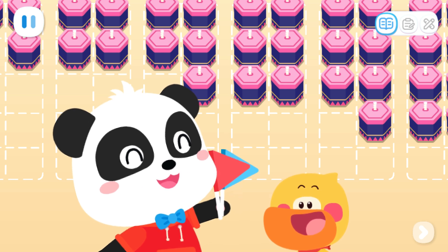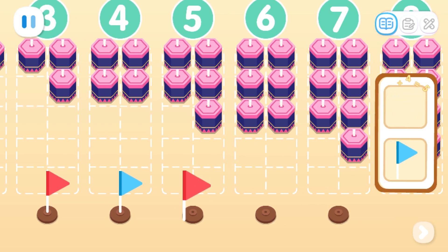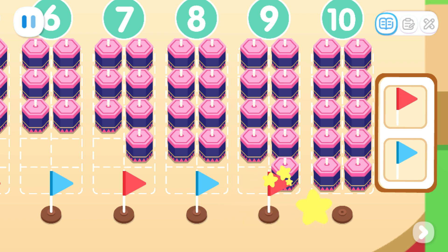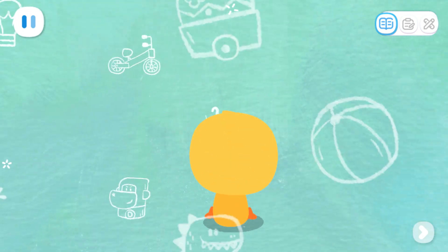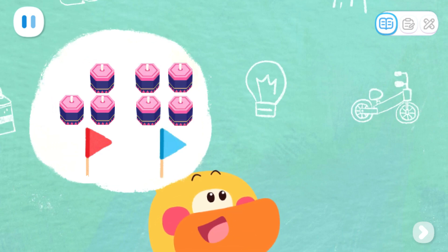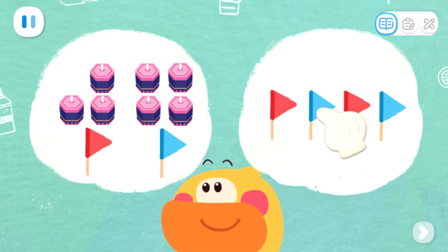Now, let's use little flags to decorate this place. Put the red flags in front of the odd-numbered fireworks. Put the blue flags in front of the even-numbered fireworks. Done! Quacky, did you notice any rules? What's the rule? Let me think about it. The red flag represents an odd number and the blue flag represents an even number. The placement rule of the flags is red, blue, red, blue. Let's drag my idea and put them together.